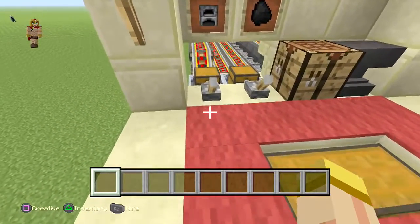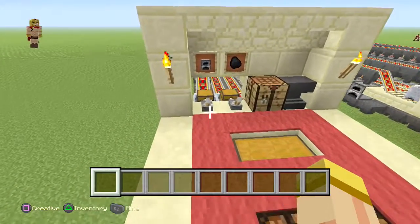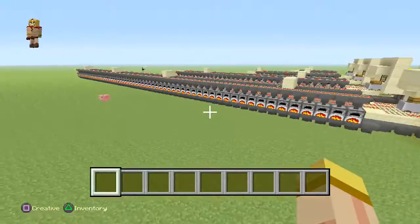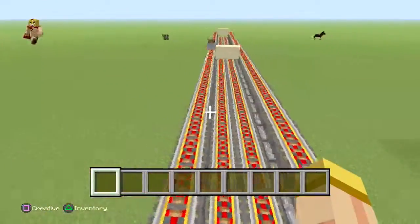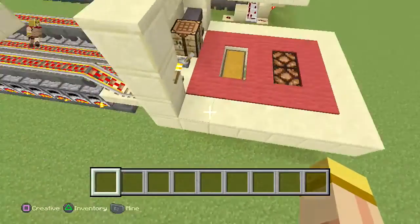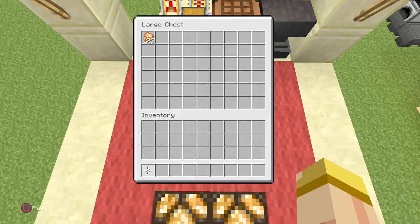Let's get down to the smelting aspect of this whole design. Once you activate that lever, every single raw chicken is getting distributed evenly — look at that, it's a beast! What you're looking at here is about a 128 industrial furnace system. It's fantastic, and as you can see the items are getting transported into this chest immediately.